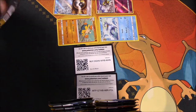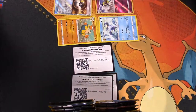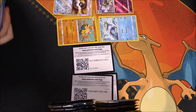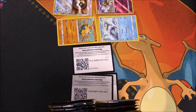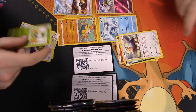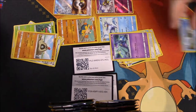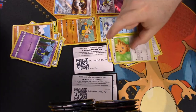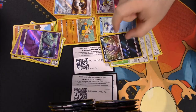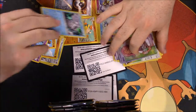Next pack — there's another code. We got a Fighting Energy, Rotom Dex, Nest Ball, Dart Tricks, Skarmory, Caterpie, Sandygast, Rockruff, Cosmog, and I got a Merinee and a Poliwrath. Booyah — you got a Full Art Ilma! So you definitely have a head up on me there.